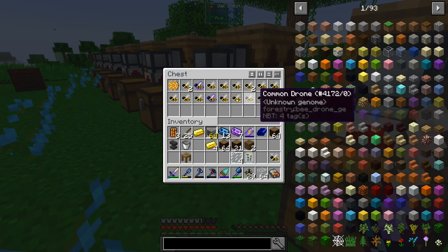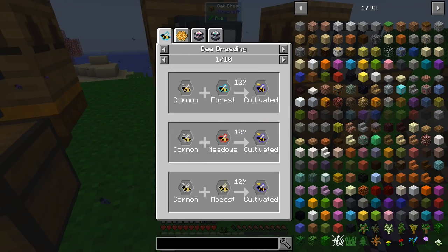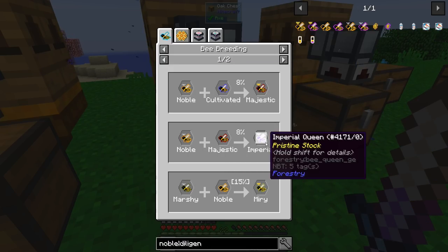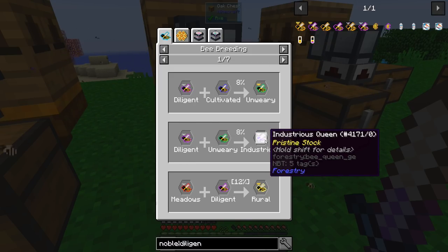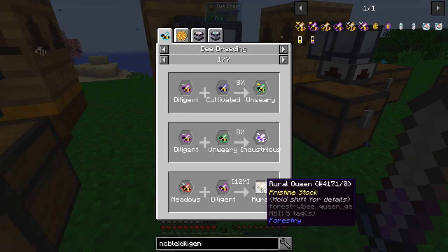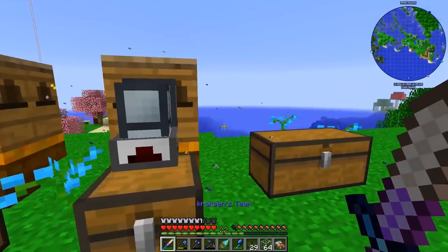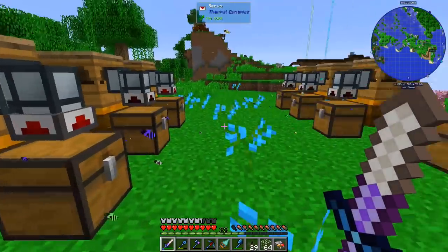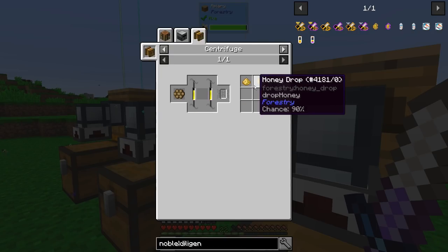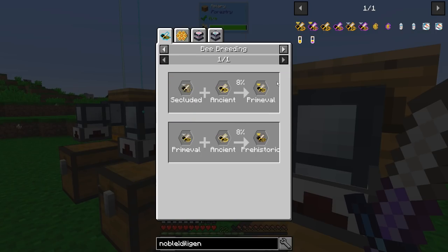I don't need an Ancient, I need one of the two — because if we look at the Noble and the Diligent, these are the basics for everything. To get the Imperial you need a Noble; to get an Industrious you need a Noble; the Unwary is Diligent and Cultivated; the Diligent gives you pretty much everything — Rural gives you sugar. All of these are things I need but I can't get them for the life of me. I'll let this one run — it gives Old Comb which gives honey drop and beeswax.